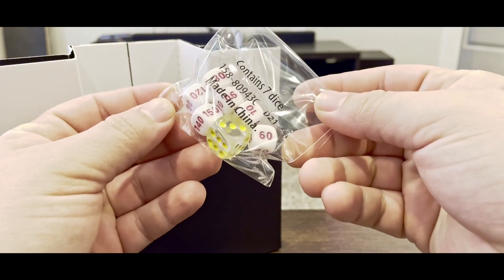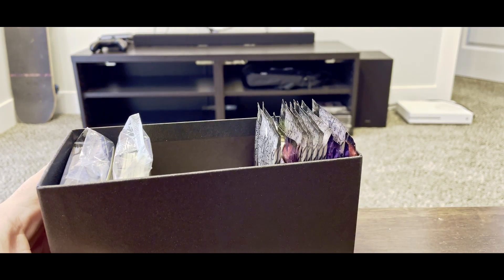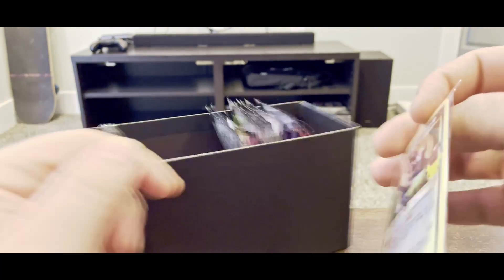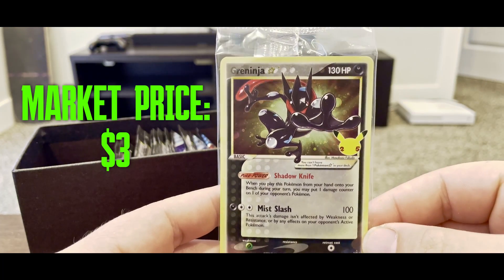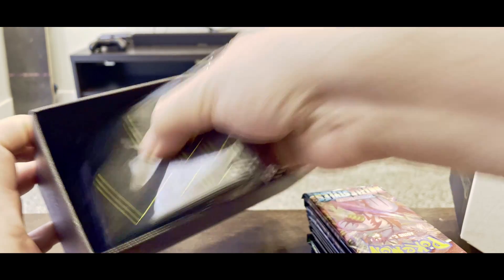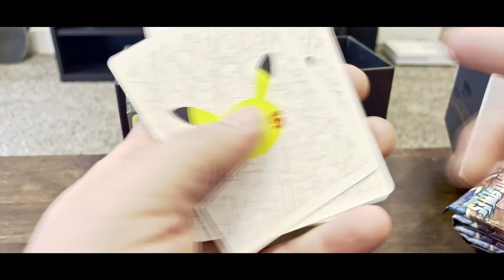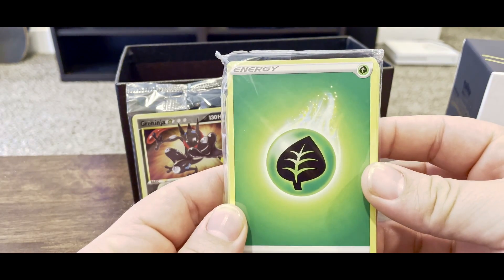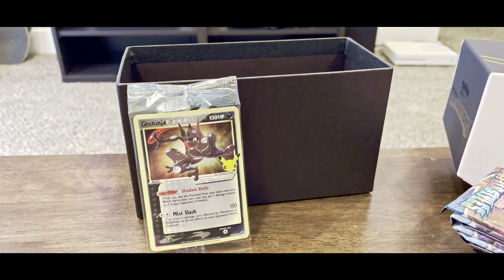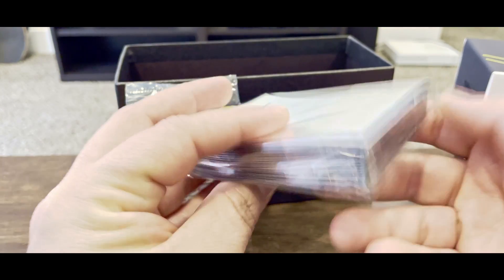It comes with Pokemon dice for the card game, pretty cool. It also comes with these things — I don't know what they are, I'm pretty sure I'll find out if I read the rules. It also comes with a Greninja. Let me take everything out and use this as a little backdrop here. Someone can tell me what these are because I have no idea. But they come inside here too. You get a pack of like energy cards.